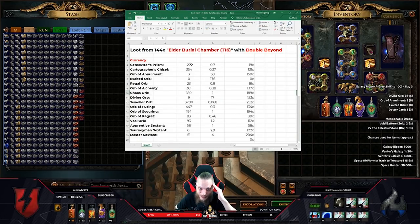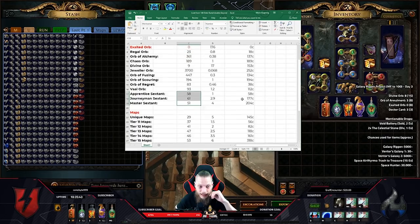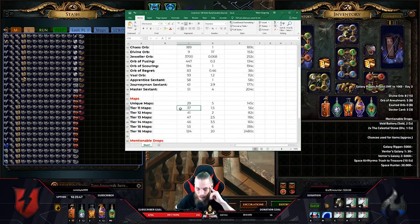I made all the write-downs: how many of each thing we got, the estimated price, and the actual outcome. We found 27 of those 300 cartographer cards, zero exalted orbs — which is kind of weird despite having three Doctor cards. Maybe some of the other guys randomly picked those up. Then we had like 190 chaos orbs, almost 10 divine orbs, 3700 jeweler orbs — not by picking them up but by selling six-socket items — a shitload of fusings, scourings, regrets, and a bunch of sextants. In terms of maps, we had 37 tier 11 maps, 41 tier 14 maps, and 124 elder maps in return. We ran 144 burial chambers and got back 124 — so almost sustaining, almost kind of hard, but still almost sustaining.